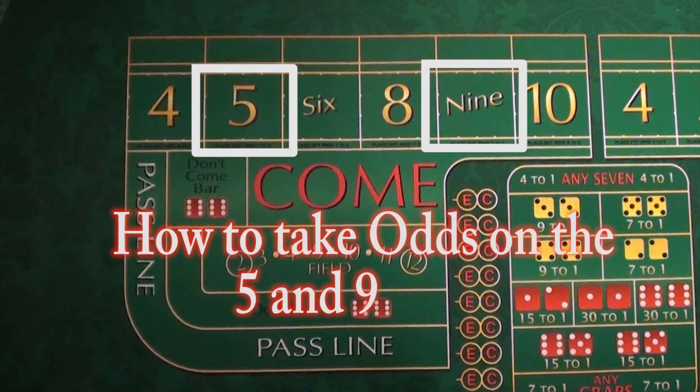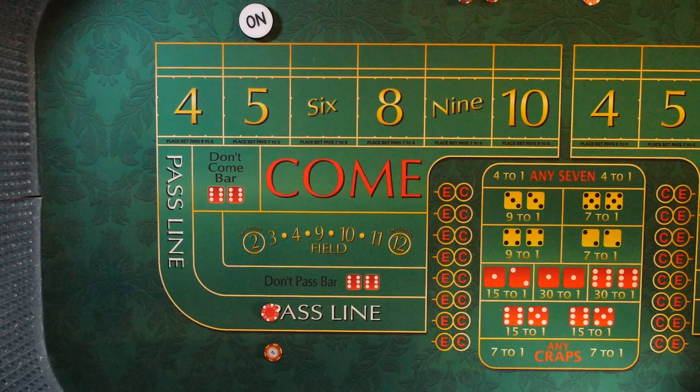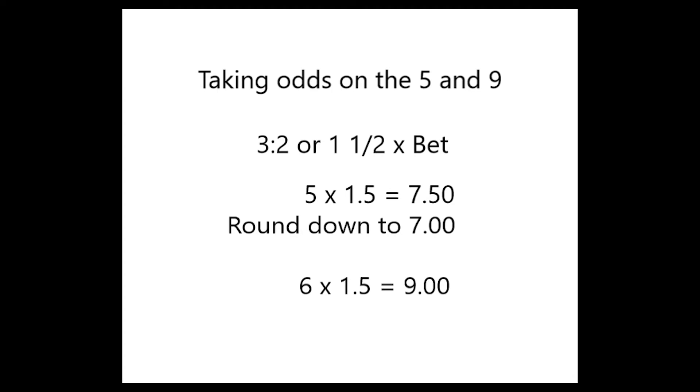Now let's learn how to take odds on the five and nine. We've established a point of five — these rules also apply to the nine. Since we have a single bet on the pass line, can we put one unit ($5) behind the pass line? You could, but the odds are three to two — or in simple math, one and a half times your bet. So if you bet $5, that pays $7.50. But the casino doesn't give out change, so they'd round it down to $7 and you lose fifty cents. The better bet is to wager $6 — six times 1.5 equals $9. No money lost to rounding.